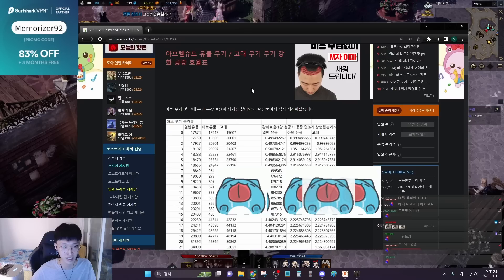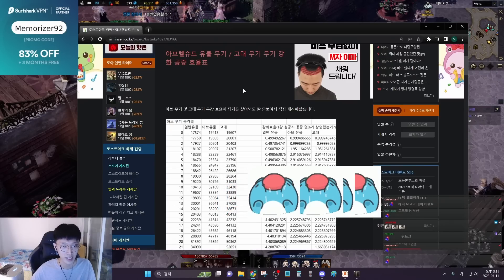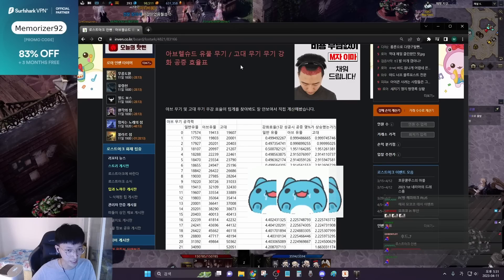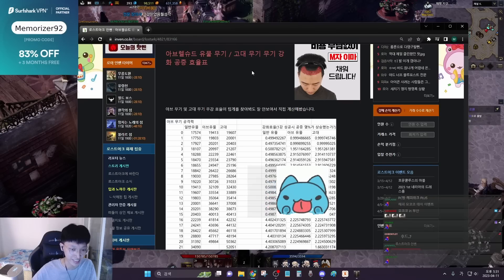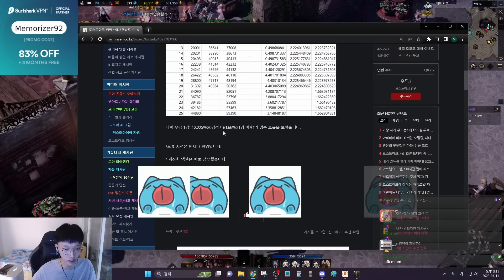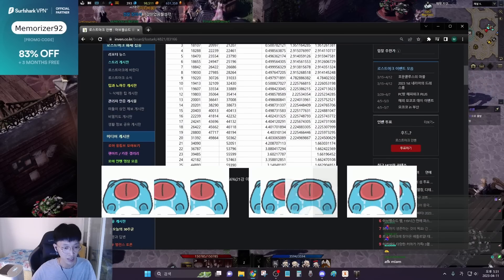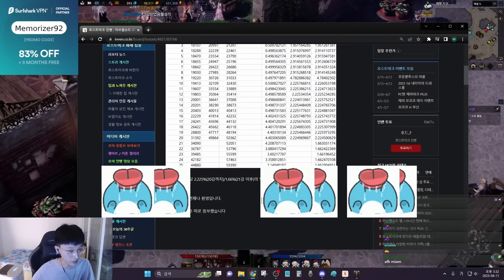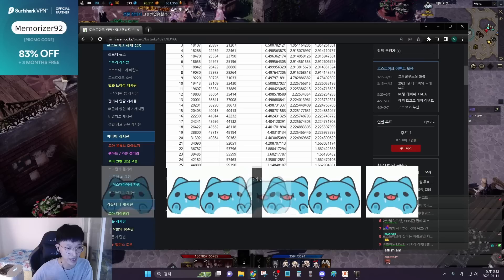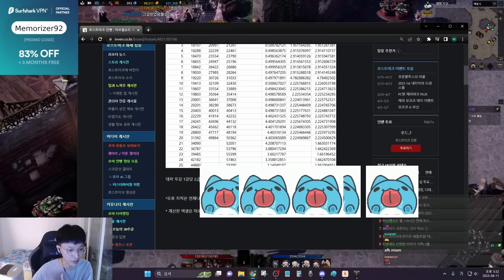First of all, you have to know about this. This is a study from a guy from a Korean event, and it covers Braille Shaza Relic and Ancient Weapon Efficiency. What does efficiency mean here? In short, he made this study, and the summary is: from plus 0 to plus 20, every time you succeed, it increases 2.2 to 5% damage. That is not bad.